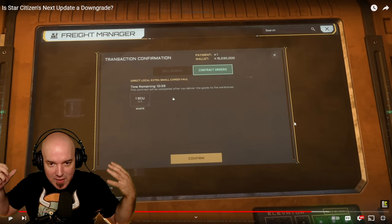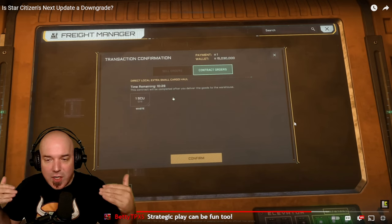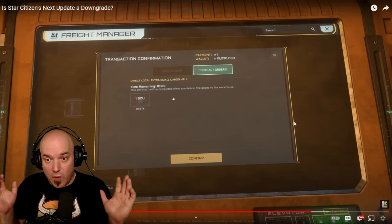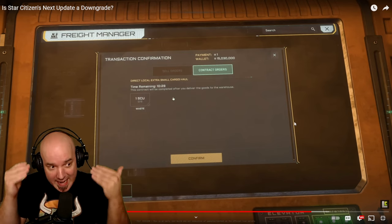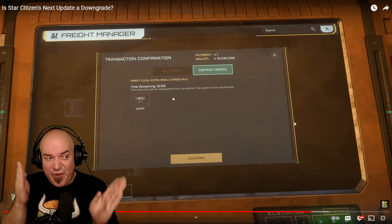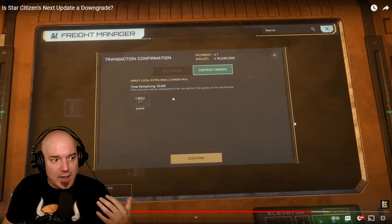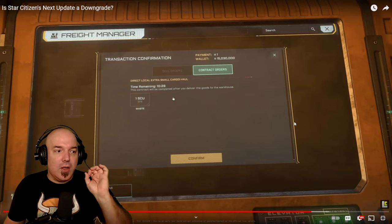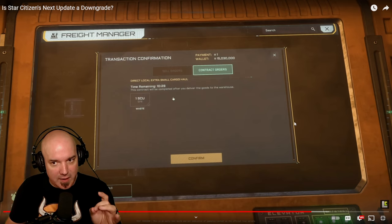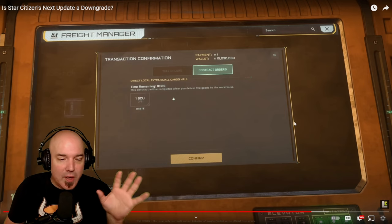It gets exciting when the economy delivers what we've wanted for years — where you're buying cargo that somebody needs, whether NPC or, even better, a player. In EVE, traders had contracts from other organizations and corps in an alliance that needed ships and weapons for a war, and those items had to be delivered ASAP. Put yourself in a cargo freighter with those goods, delivering them and getting paid well because they need it to fight. That's when there's meaning. This is all placeholder right now — this is getting us to that point.